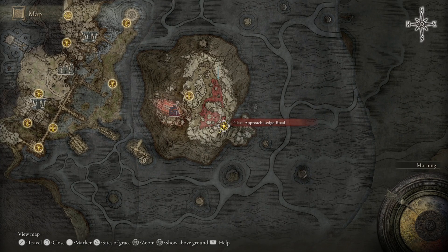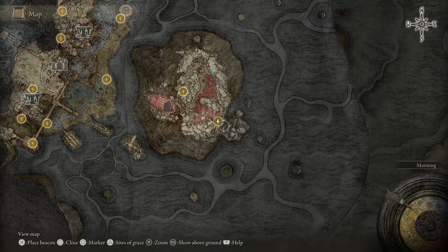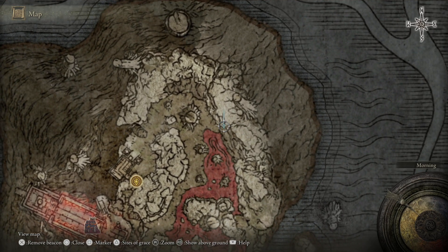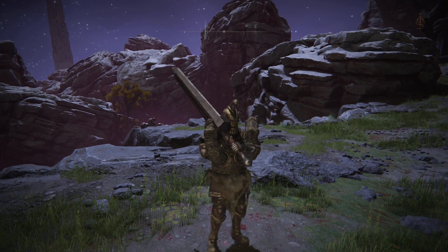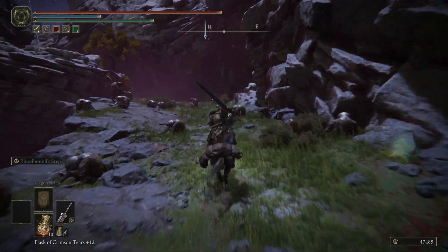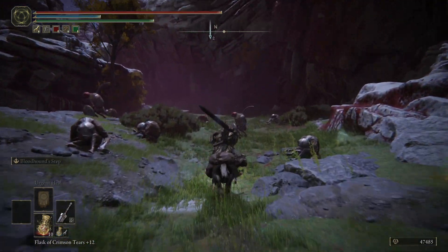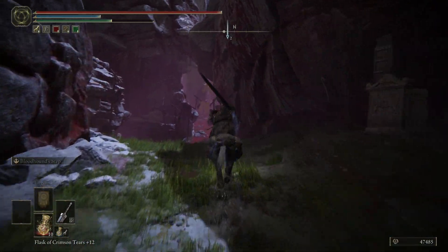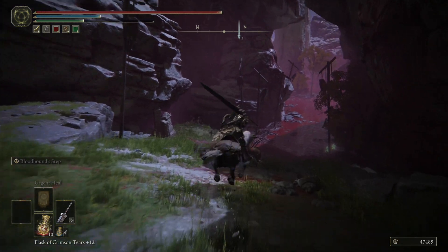So once you've made your way down here, whichever side you want to come from, all we really need to do is head to this kind of north eastern part of the cliff. We're just going to mount up — it's not always completely obvious whether you can mount up underground, but you can definitely mount up here — and we're just going to literally stick to this right hand side. There are two turnings.